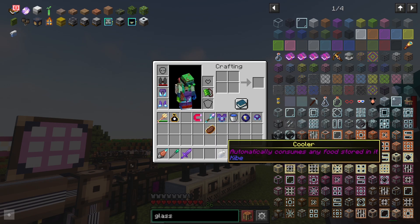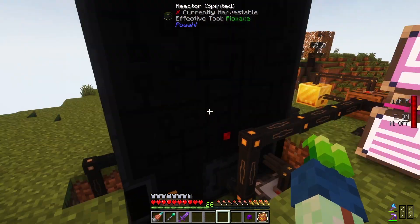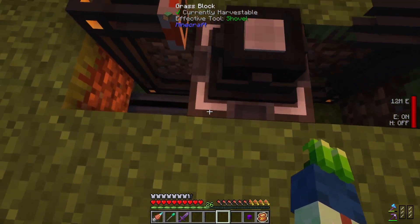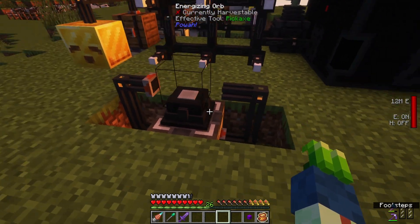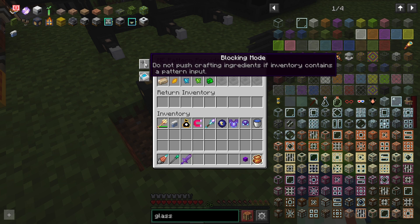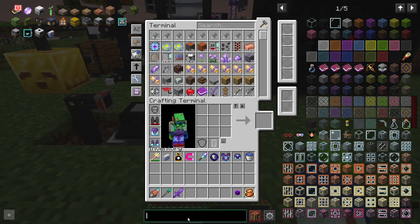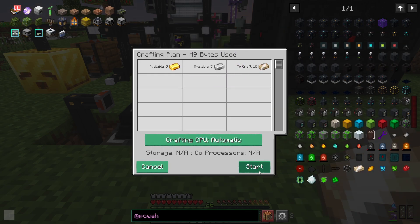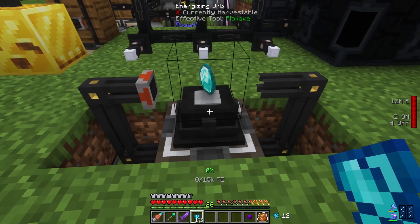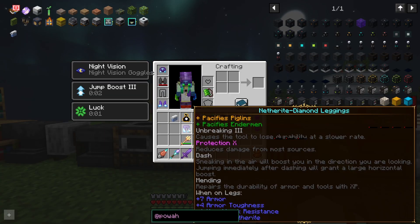Whereas the cooler, which you can put anything inside, is much more wasteful — it automatically consumes any food in it, so as soon as we lose a single bar it'll take a little nibble of the steak. Before we head off, I automated this energizing orb setup — I've got a pipe running down the bottom into a pattern provider with all the patterns. If you set the blocking mode to 'do not push crafting ingredients if inventory contains a pattern input,' it's going to do one pattern at once, so it's not overloaded with the incorrect number of things. I also threw mending on our three items that didn't have it.